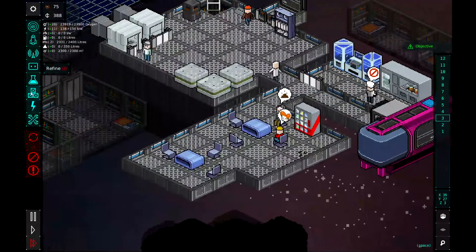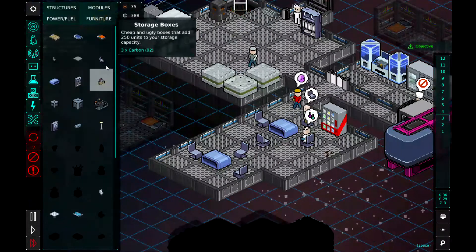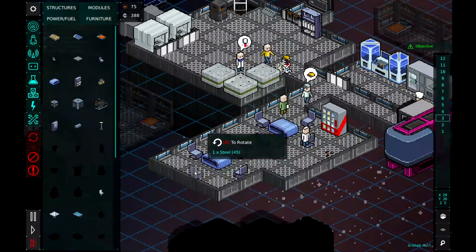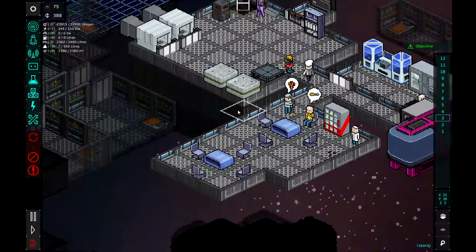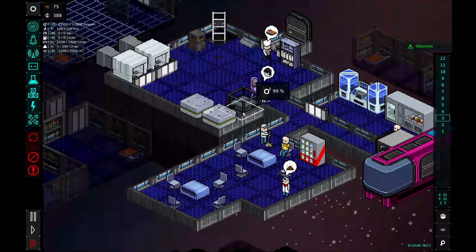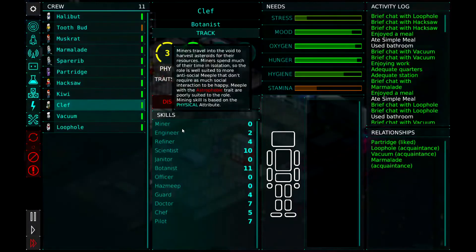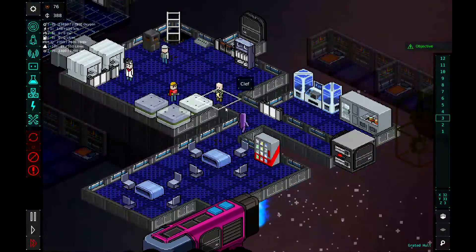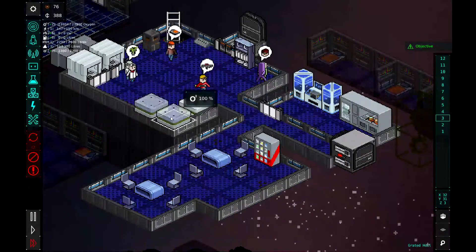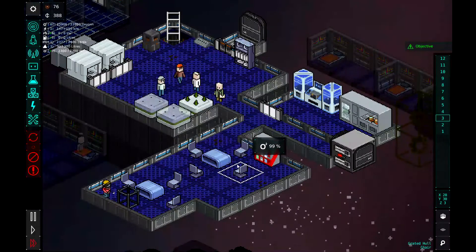The dining room expansion is done. Let's put that last chair in. So that'll give us eight spots, so that should allow everyone to eat at all times. We're building our hydroponics, so that's good. Clef can start growing us some vegetables here. There he goes — hopefully he can still get this one from this direction. We'll see in a minute.